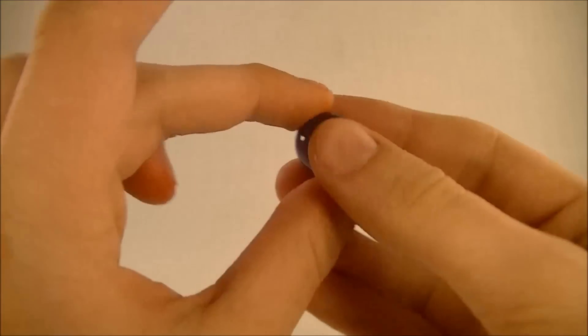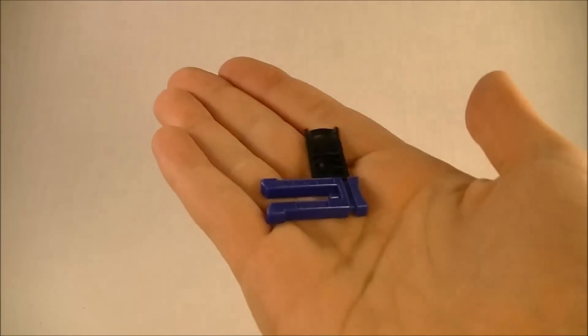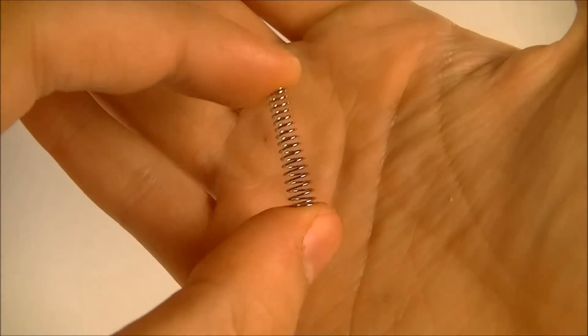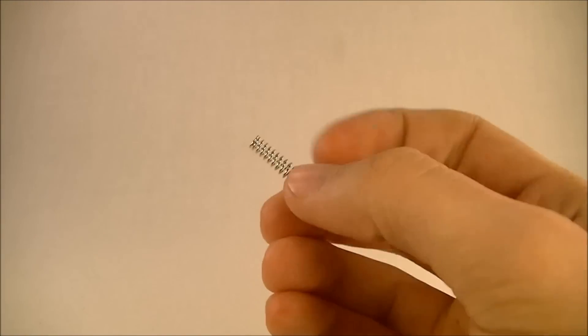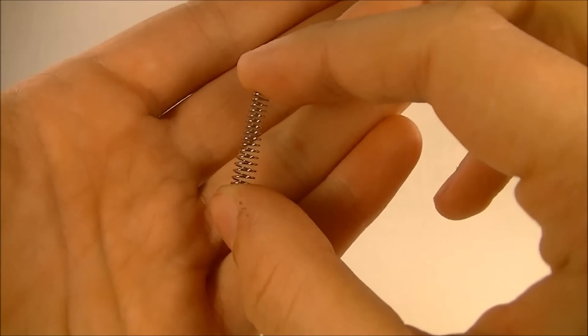It comes with one B-Dama. However, it does not come with any kind of target — the Hasbro versions came with an easy pin you could shoot at. If you want to shoot at something with this set, you're going to have to use your imagination. You get some extra parts and an extra spring. The spring is actually more cone-shaped than the Hasbro ones, and for whatever reason it works better — it's more springy. The metal might be a better quality or it could just be the shape, but you can really tell a difference when you put it on the B-Dama and press the trigger.